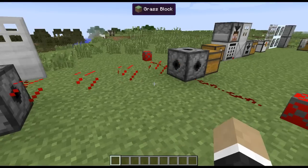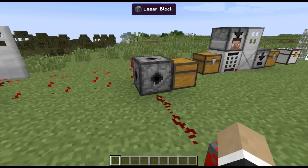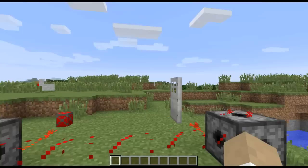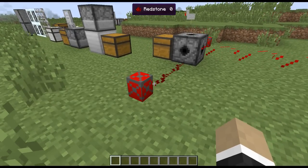First and foremost, we've got these laser blocks. The way they work is you basically just set them apart from each other, and as long as they're in line, they form this laser force field. If you walk through it, it emits a redstone signal. I have it hooked up to a couple of alarms that I forgot about.